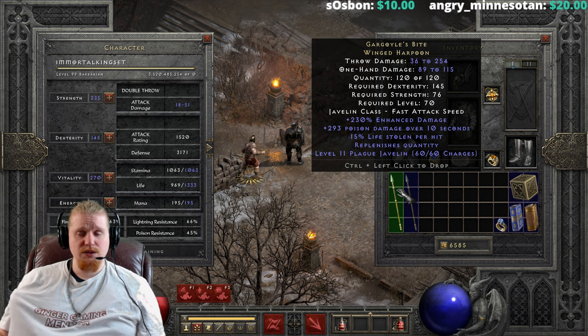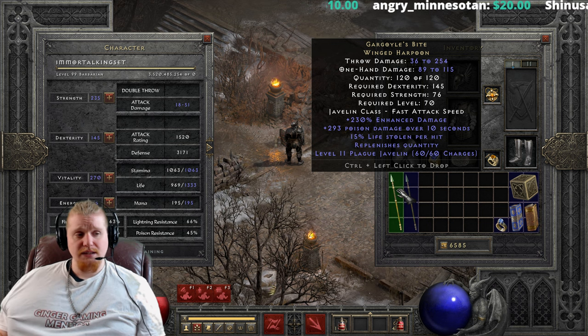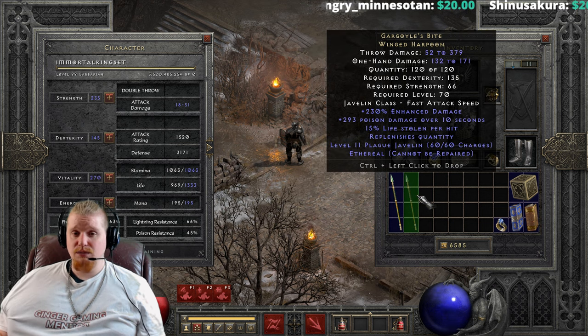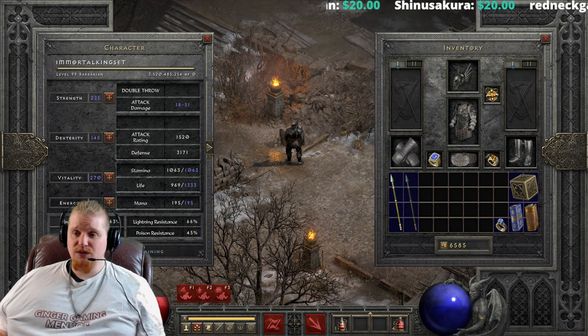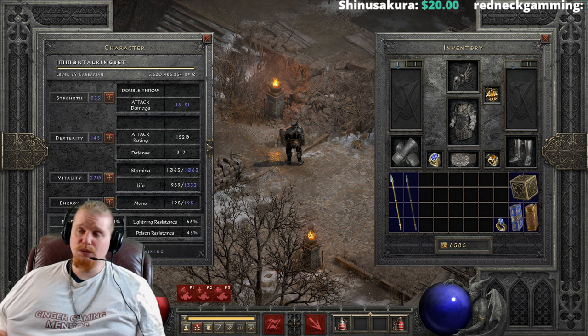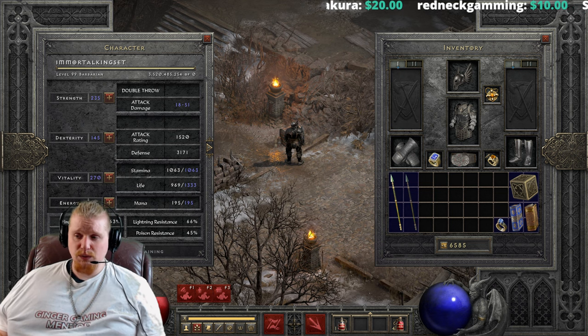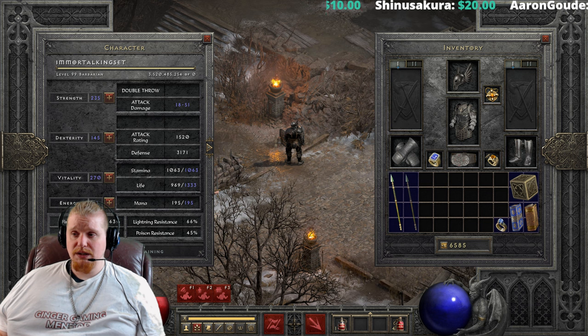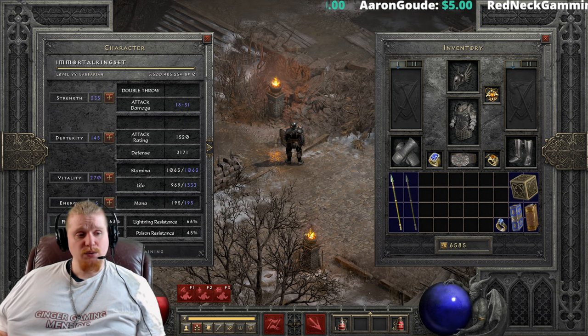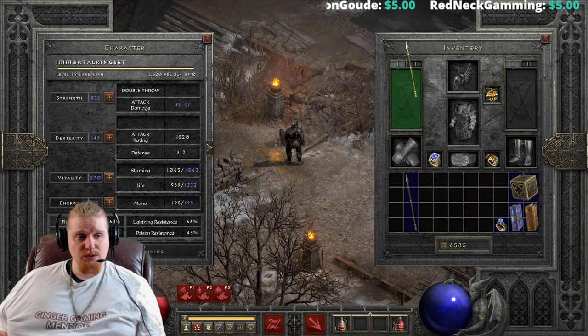It also has replenish quantity of 1 every 3 seconds, which is very nice because it means you can find it in ethereal form and still utilize it. We also have level 11 Plague Javelin charges. Plague Javelin has been buffed in recent patches — pre-buff it was 481 to 514 poison damage over 7 seconds with a bonus attack rating of 120.